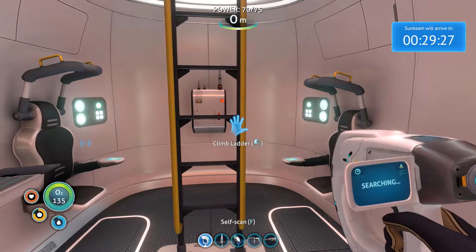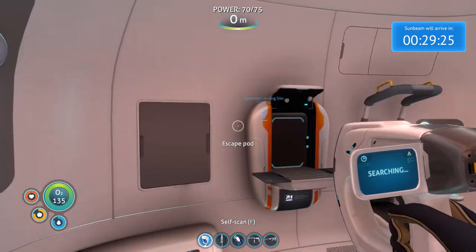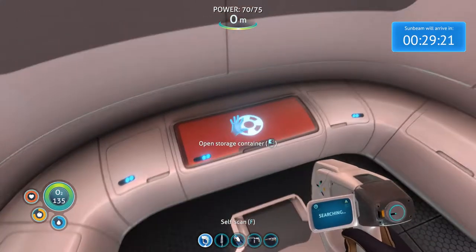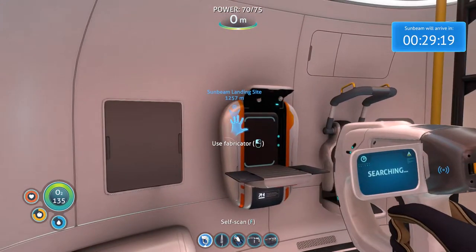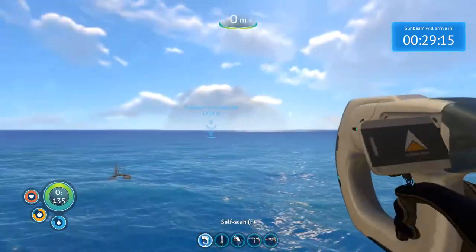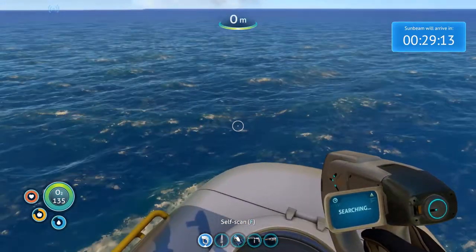Hey there everybody, I'm Brad, the Green Knight of the Co-op Knights, and welcome back to another episode of Subnautica. Today we are going to hop right into the Seamoth and make our way towards the Sunbeam landing site — see if we can get rescued and get off this miserable ocean planet.